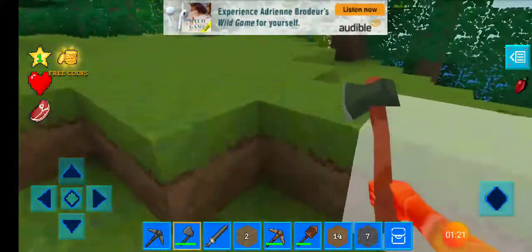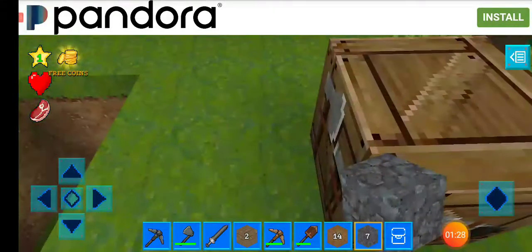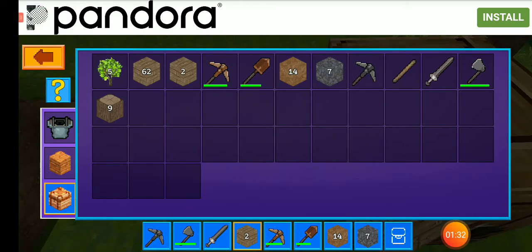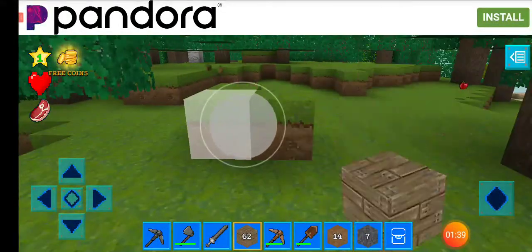So what's the crafting table? Okay, so it's good. Now we got some cobblestone. I got two wood planks, we got a lot of oak planks.